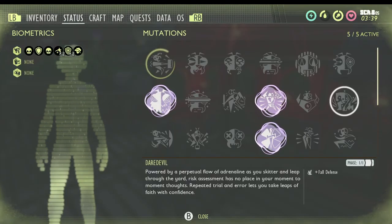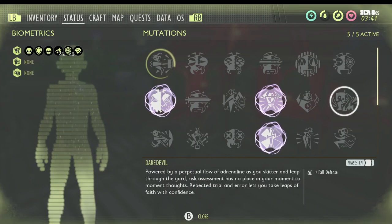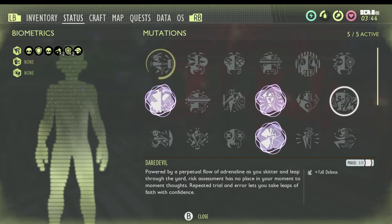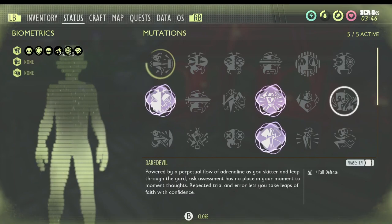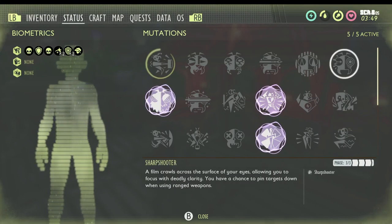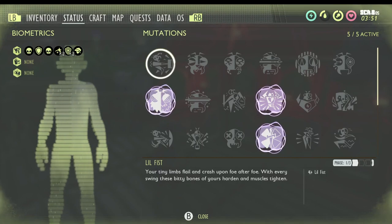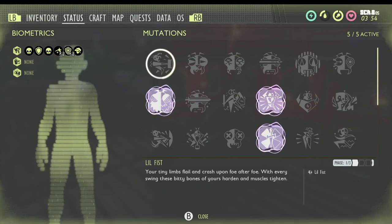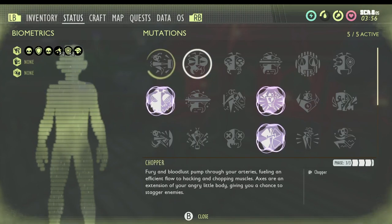Welcome back to another episode of Grounded. Today we're going over all of the mutations after the 1.0 release and how to get some of them, as some are hidden. First up we have Little Fist, which gives you additional damage for each phase towards your melee. You get that just from running around punching bugs and meleeing them to death.